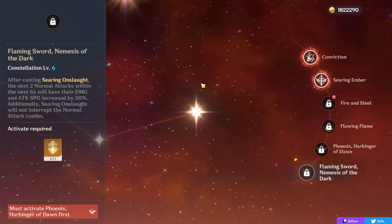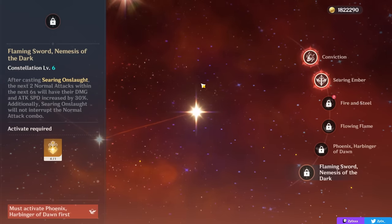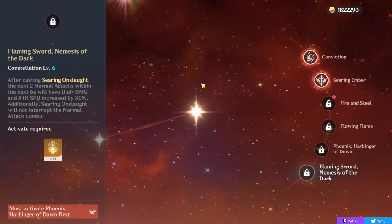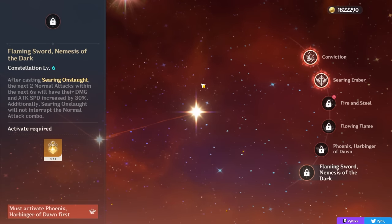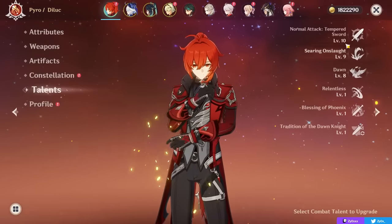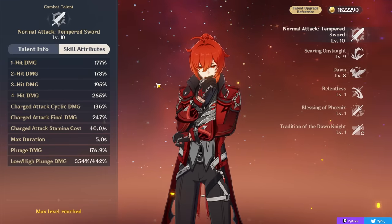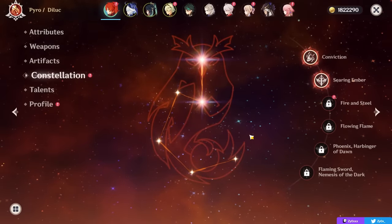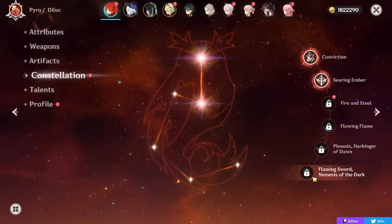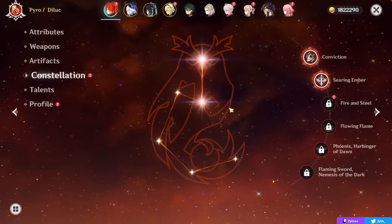Diluc's C6 gives him attack speed for 2 normal attacks after using his skill, while also making your normal attack combo persist after using your skill. Normally if you do 2 normals and then skill, your combo resets back to 1 and 2. With C6, you can do 2 normals, a skill cast, then 2 faster normals that actually continue your normal attack combo — so instead of restarting at 1 and 2, you can finish it and do hits 3 and 4, allowing you to get full normal attack combos even while weaving in your skill. Overall, Diluc's constellations aren't the best, but not terrible either — C1, C2, and C6 offer some value. Nothing in this video is constellation dependent; everything stands for C0 Diluc.